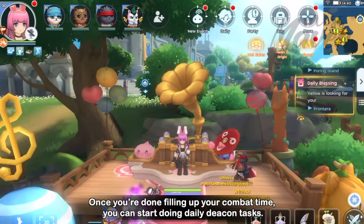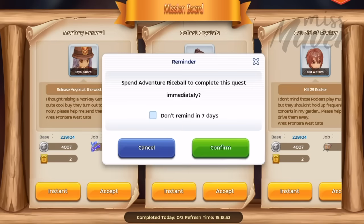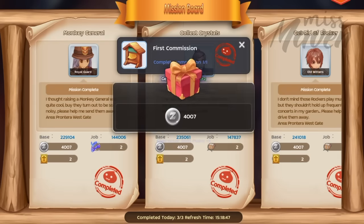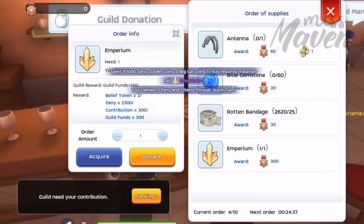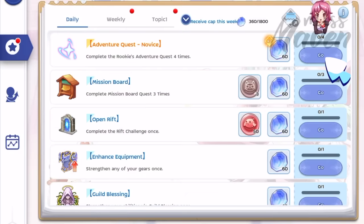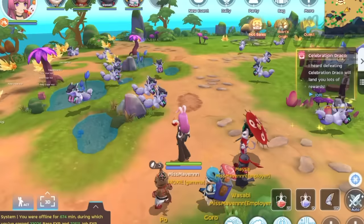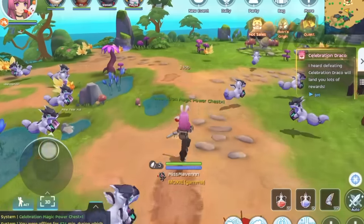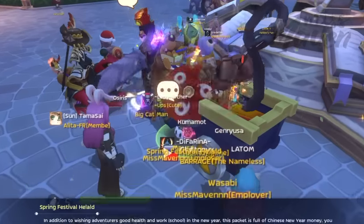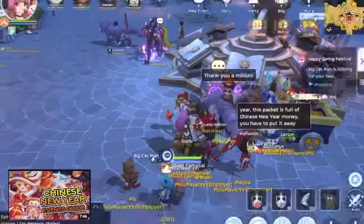Once you're done filling up your combat time, you can start doing daily assistant or deacon tasks such as completing the mission board quest 3 times, donating to your guild, and completing the daily adventure quest. You should also do the event activities, which are usually marked with the pink gift icon in the quest bar. To keep updated with the ongoing events, make sure to subscribe to my channel and check the events guide videos which I upload every month.